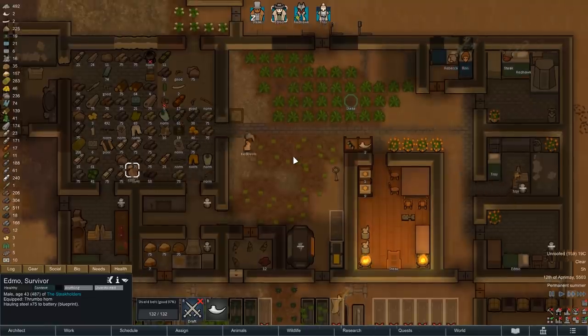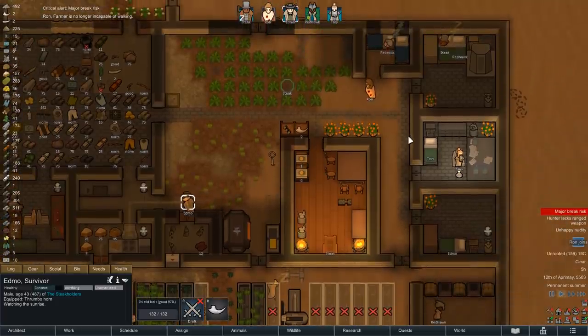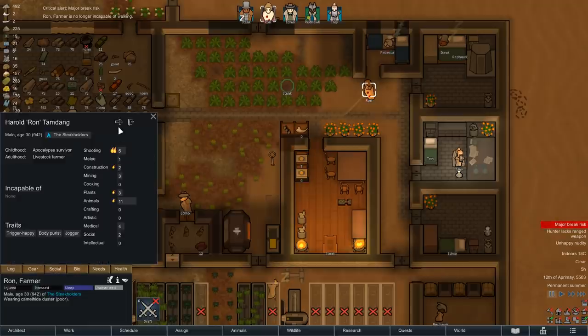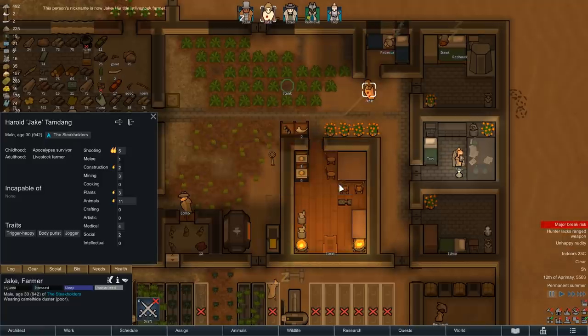Just seconds after Troy actually sits down in front of the research bench, we have fantastic news - because our rescuing efforts were actually successful, we have just gained ourselves another colonist. And to be honest, from the two we rescued, he was also my favorite. So the number of men surrounding Redhawk is only getting larger. Let's hope that this one does not follow in Admo's footsteps.